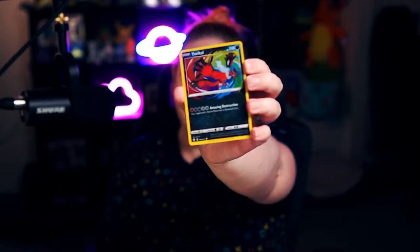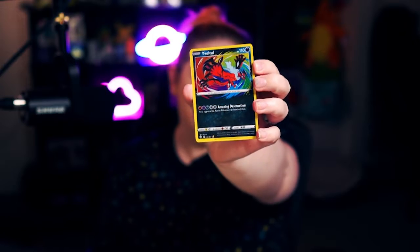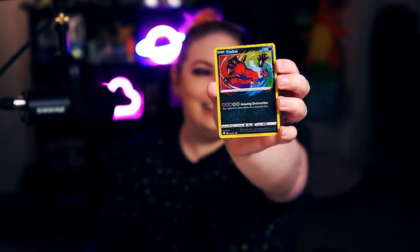Alright y'all, that was the Shining Fates tin, the one that came with Bolton. We got our Bolton V, we got a Greedent V, a Dalmise V, a Cramorant V, and then an amazing rare Valtel — I can't say their name, I'm garbage at saying some of their names. But this is probably the best card we got out of all of them. If you enjoy these types of videos, be sure to like and subscribe. I'd appreciate it. I love your faces. You have a wonderful rest of your day, and I will see you next time.